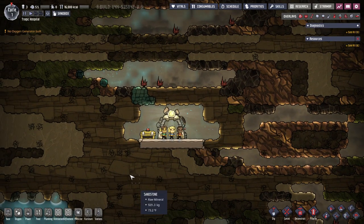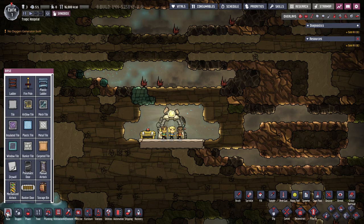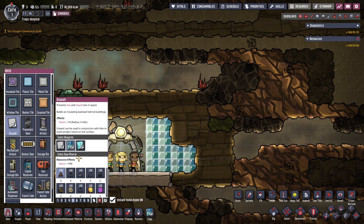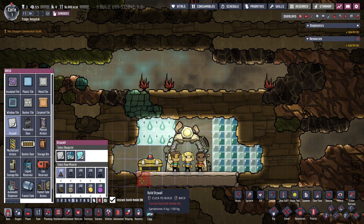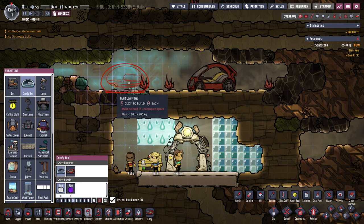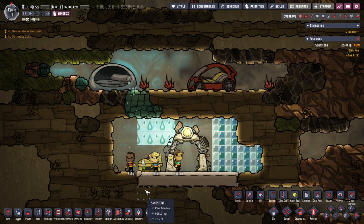In sandbox mode, for things like wallpaper — when you select drywall you can then choose the new background skin. It appears to be purely visual with no change to construction cost. The same applies to other items like the comfy bed, which can be reskinned. These are what they call blueprints — the new skin system they've introduced — and it'll be interesting to see how they expand this.